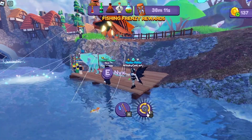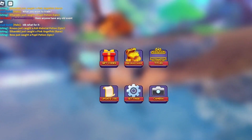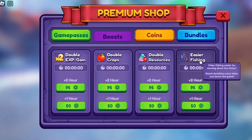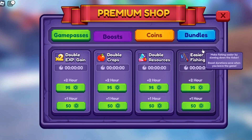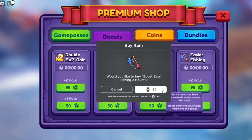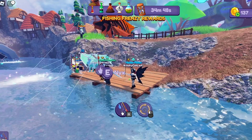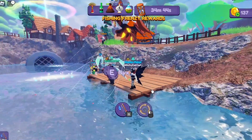Another tip to help you out with fishing, especially during the Frenzy: if you have Robux, go into the premium shop and under Boost there is a pass called Easier Fishing. It says it makes fishing easier by slowing down the ticker, and boosts save when you leave the game, so it's not going to run if you're not in here.